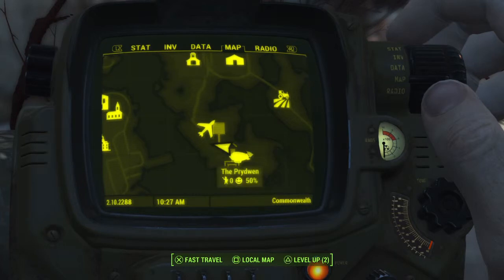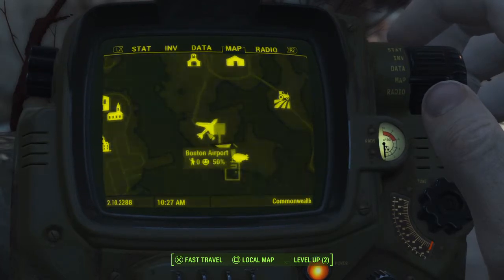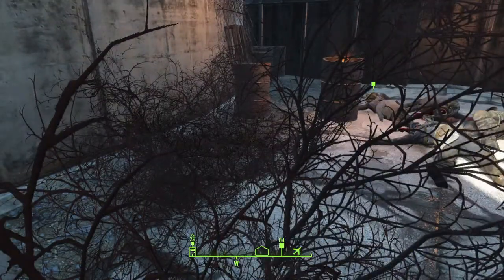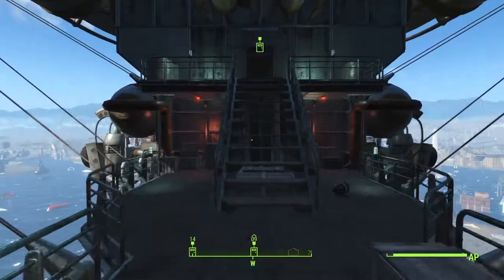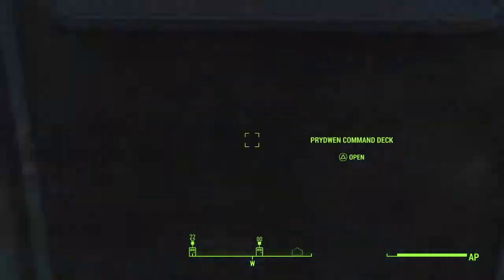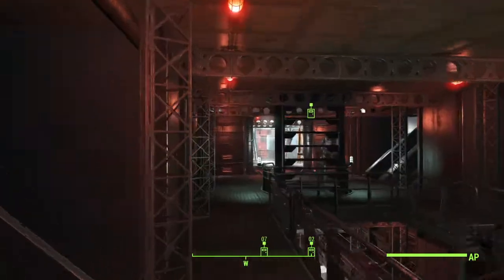What you do is go to the Prydwen, which is just above the airport. You're going to want to talk to Proctor Teagan — it's too early in the morning and I've been sick for a couple days so I can't think right now. You go into the command deck and then you're going to go up this ladder that's directly in front of you, but you've got to go around the stairwell, to the main deck. From here, you're going to go forward to the first room on the right.